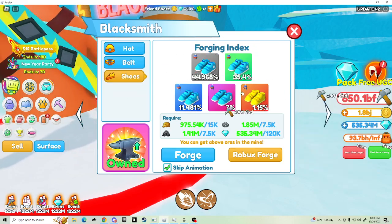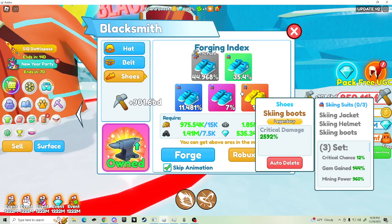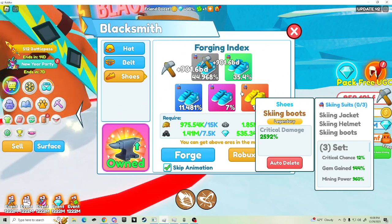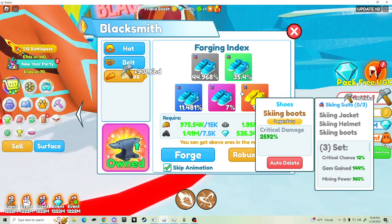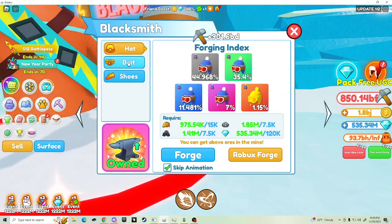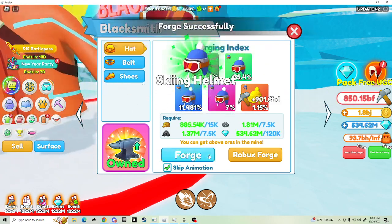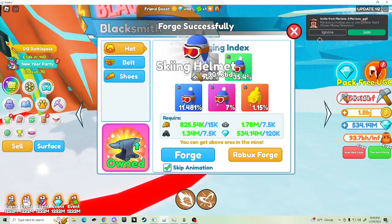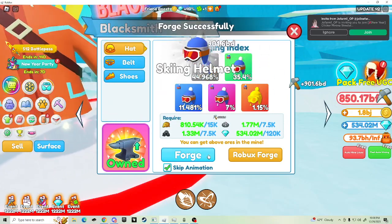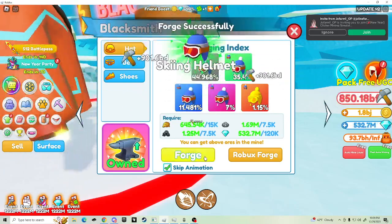The shoes have critical damage, not even critical chance. So 12 critical chance - one in ten hits - that's not terrible, that's great. I'd probably pick the order: hat, shoes, belt. But let's forge what we can for the hats and see if we can get a legendary hat here. We haven't finished the battle pass item yet, so let's see if we can get a legendary hat quick.